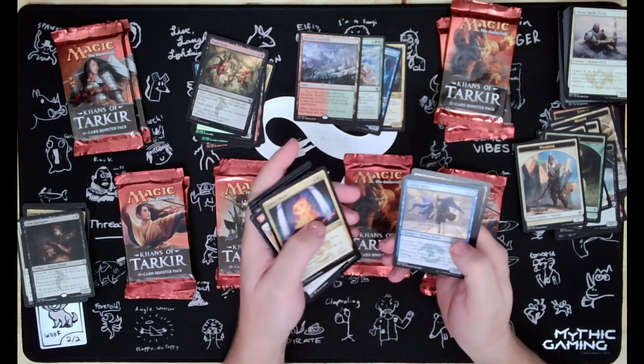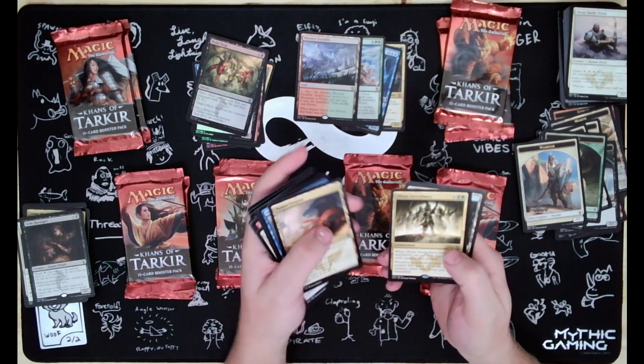Jeskai Charm, Jeskai Elder, Nomad Outpost, Temur Ascendancy.